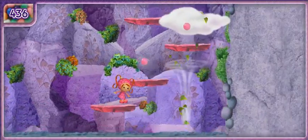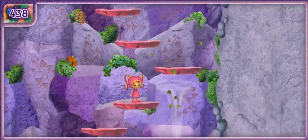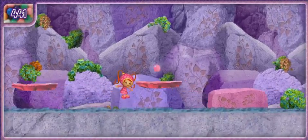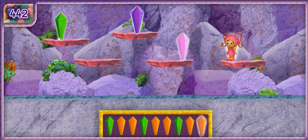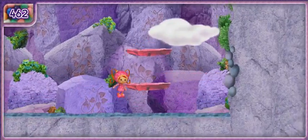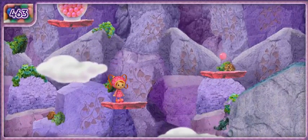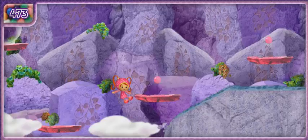Look out for those mud balls — use the arrow keys and space bar! Another crystal pattern — it goes orange! Yes! You found the missing crystal! We found even more gumballs.